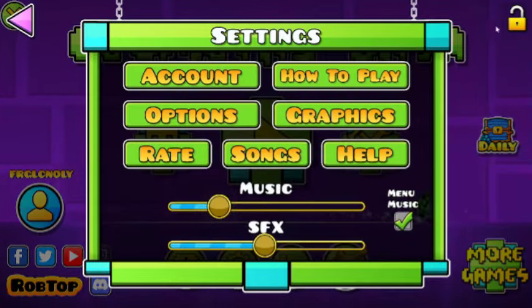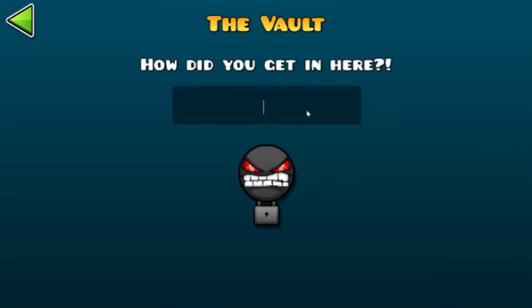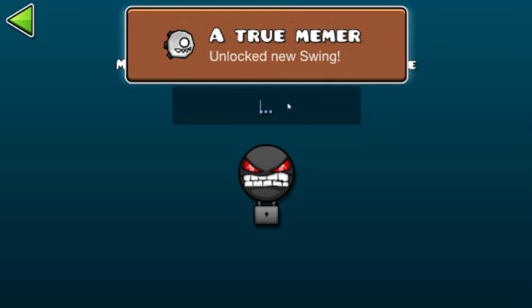Now we are on to the last code, which is in The Vault. The code is FinalBots, and we get this cool swing copter.